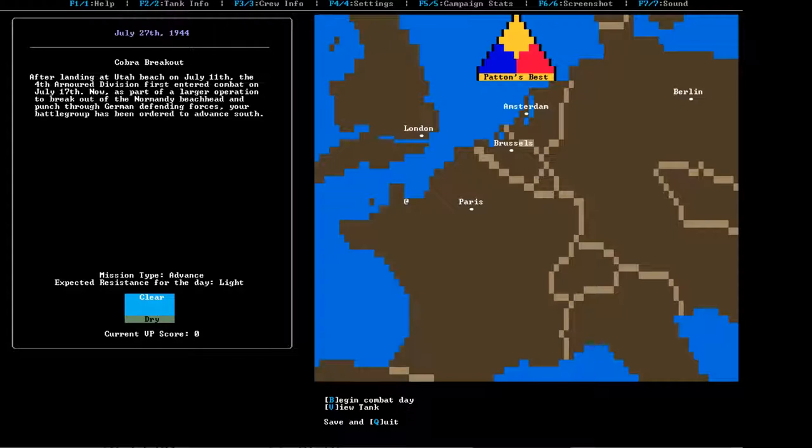We have no score so far — current victory point score is zero. Within the game world, after July 27th we won't necessarily be in combat every single day for the rest of the war. There are chances of combat each day, but on the first day it's 100%. So you're always beginning combat coming off Utah Beach 16 days later. I guess we landed on July 11th — it wasn't June 6th, it was D-Day. Let's begin our combat day by pressing B.